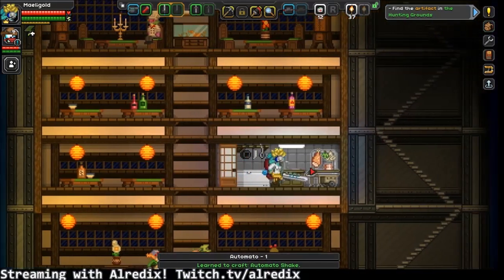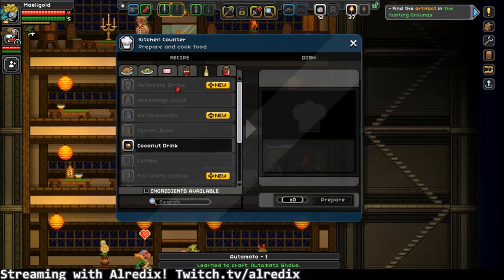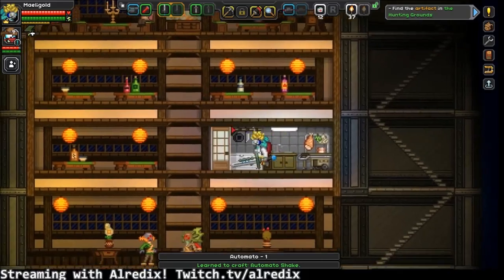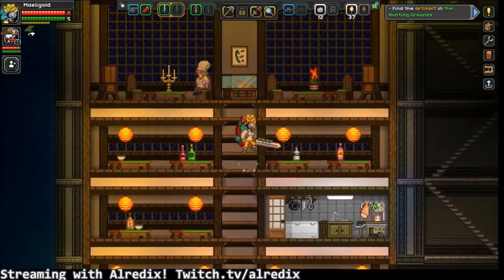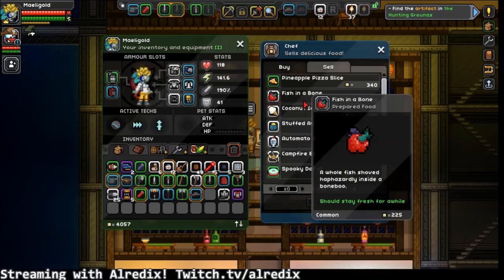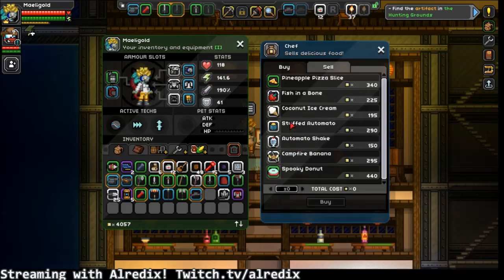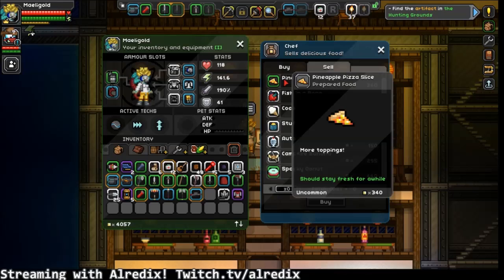And this place has the same thing twice. Oh, you totally can buy stuff from the chef man. He sells delicious food. It's already cooked though, so I don't know if I can take it and learn to make the things. Pineapple pizza slice.